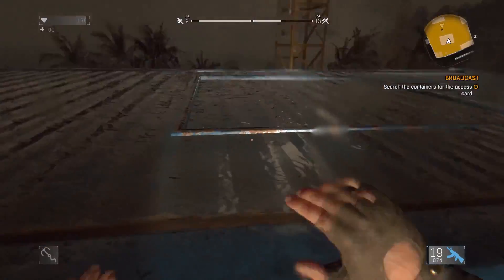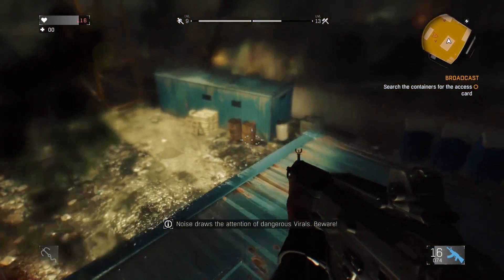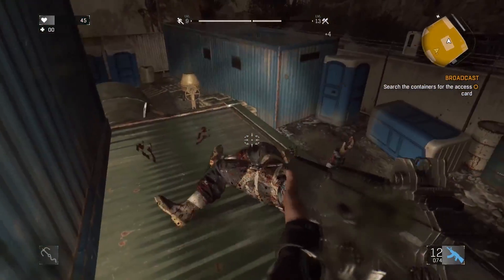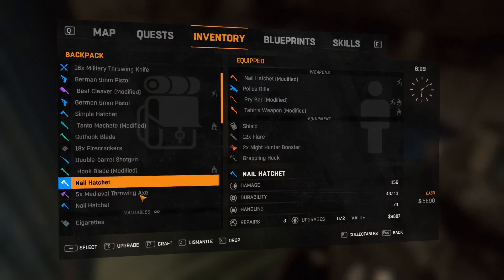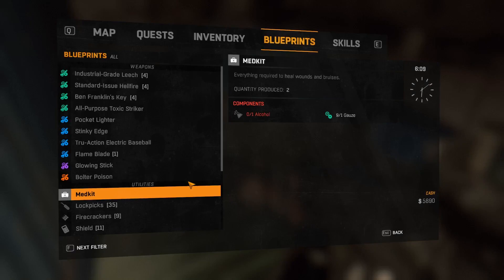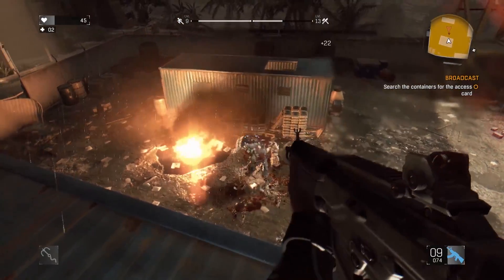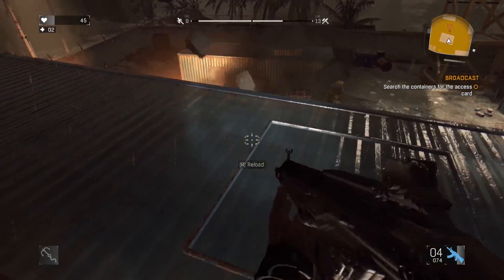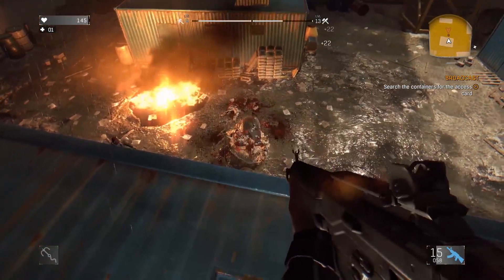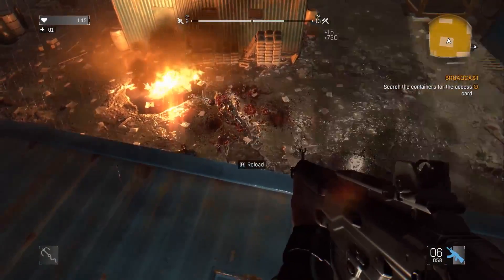I'll save the bullets and go down to finish the small ones off afterward. Hold up — do I have what it takes to make a medkit? I do. We can climb up here and we should be okay. Let's take out all his armor. Reload. I'll heal up here. I don't want to use all these bullets because I'm gonna need them for human opponents. There we go.